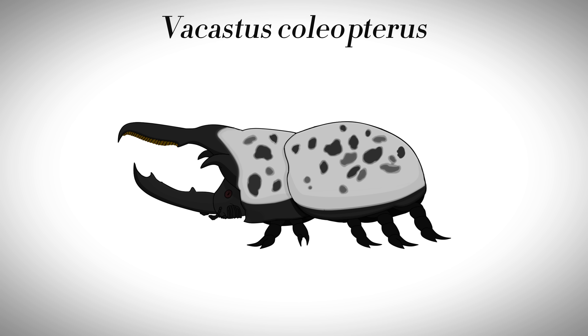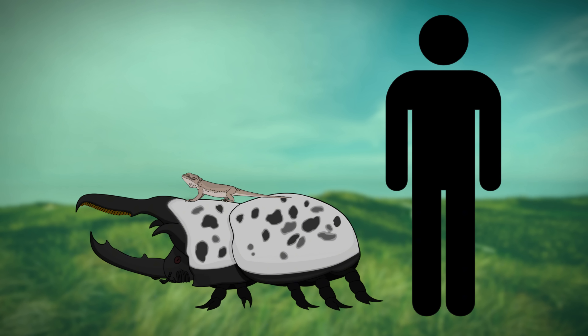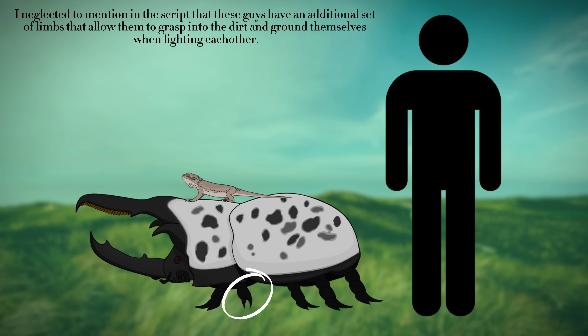Enter the Vecostus coleopterus, a massive rhinoceros beetle that inhabits the plains and forests of Orbis Pagona. Their name can roughly be translated to the royal cow beetle. The cow beetles can be compared in size to Galapagos tortoises, reaching a length of four feet or 1.2 meters, a height of three feet or just under a meter, and weighing just under 400 pounds or 180 kilograms.